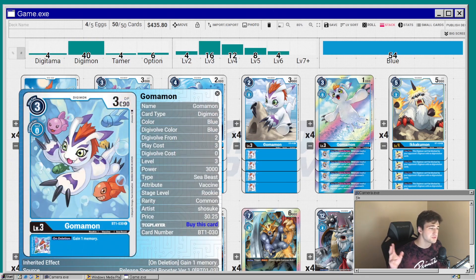Next we're running four of the Gomamon from BT1. His inheritable is on deletion, gain a memory. A lot of builds like Imperialdramon rush use this one, especially paired with Leomon in BT1. It's a good inheritable — gaining memory is always nice.